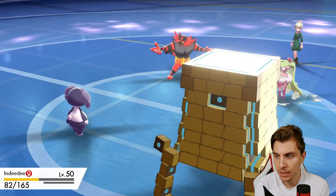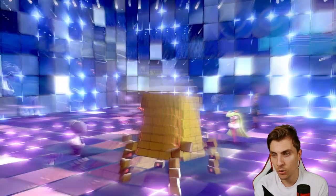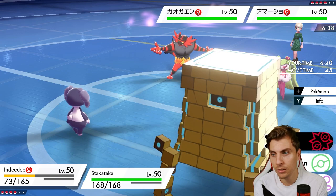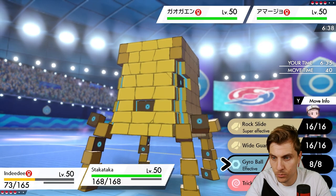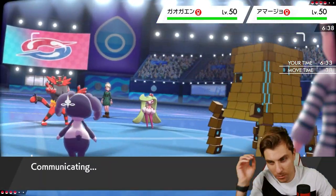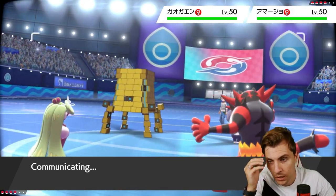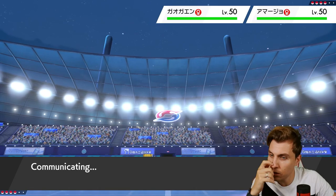We see the High Jump Kick come out from Serperior into Indeedy, which takes it pretty well. Now we've got a nice opportunity — go for Follow Me again and Rock Slide, which will hopefully allow Indeedy to go down without taking too much while Stack Attacker protects for a turn. We potentially get some decent damage on the board and start taking advantage of these Trick Room turns. The beauty of Stack Attacker under Trick Room is it's got the slowest Rock Slide in the game — but under Trick Room it's the fastest.